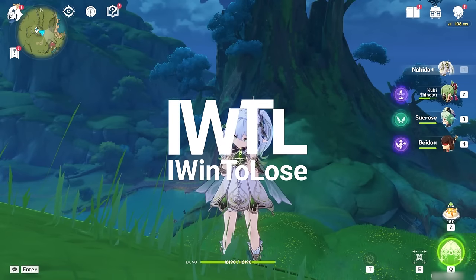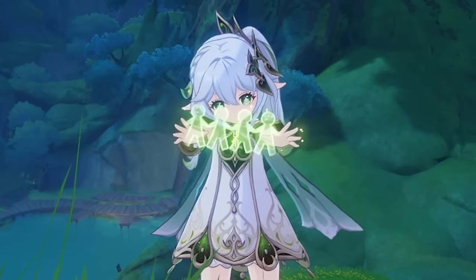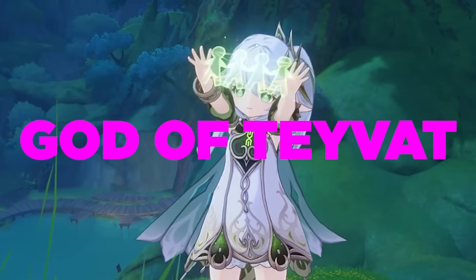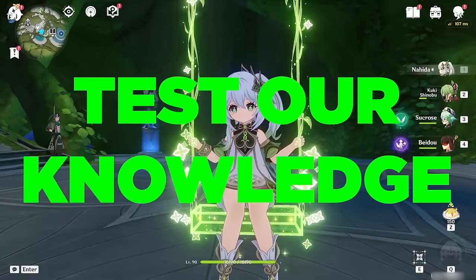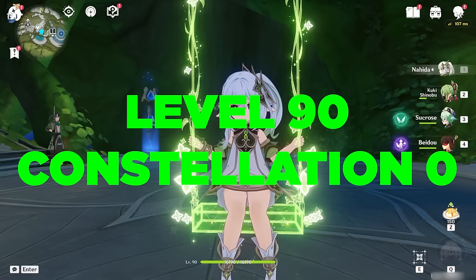Hello and welcome to my channel, iWendaloo's Gaming. The Dendro Archon Nahida has finally arrived as the fourth playable god of Teyvat. In today's video, we'll test our knowledge of our little bundle of knowledge Nahida at level 90 in a Constellation 0.